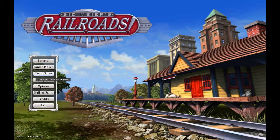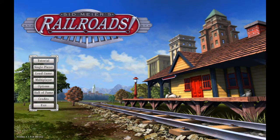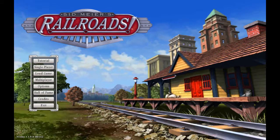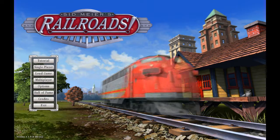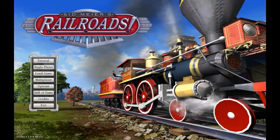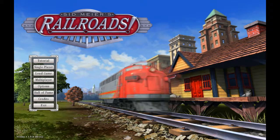Hey folks, welcome. This is a Bad 300. Today I've got Sid Meier's Railroads for you. I got this on the Humble Bundle — that bundle gives you Civilization Three Complete, Civilization Four Complete, Sid Meier's Ace Patrol, Ace Patrol Pacific Skies, Sid Meier's Railroad, and Sid Meier's Civilization Five plus its DLCs — all for fifteen bucks. You can't beat that.